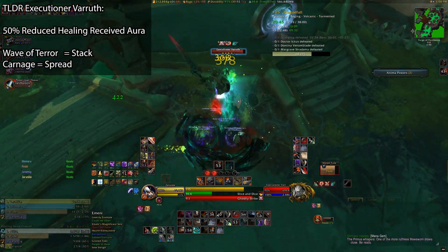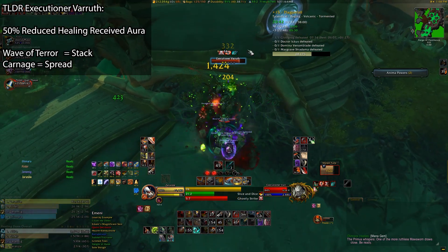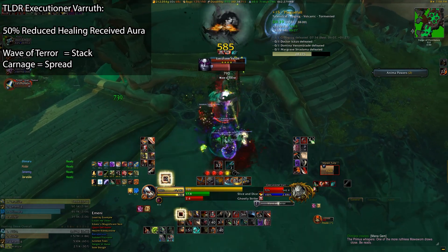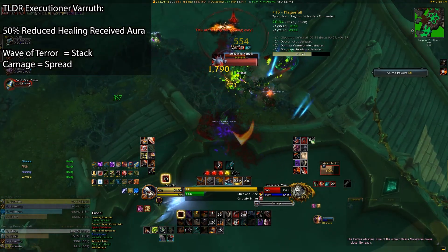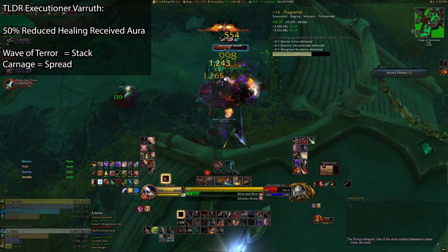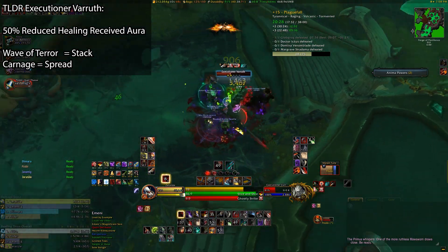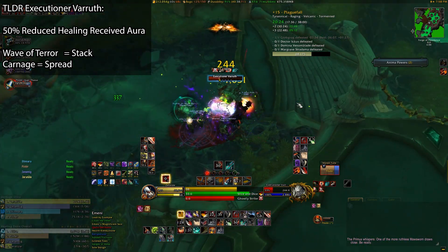First, we have Executioner Verruth. This enemy applies a debuff to the group, reducing all healing received by 50% while he's alive. His main mechanic is Wave of Terror, which is an AoE fear effect that hits the entire group for shadow damage and fears you all for six seconds — you'll run all over the place and probably end up pulling everything and dying. To negate this fear, you'll just want to stand within six yards of any member of your party, so ideally your group will just dogpile onto your tank and you'll be fine.